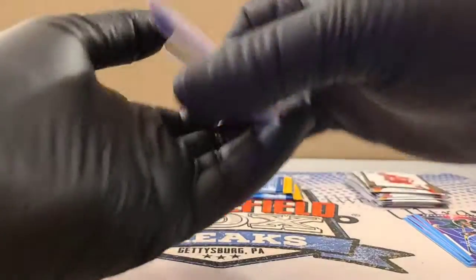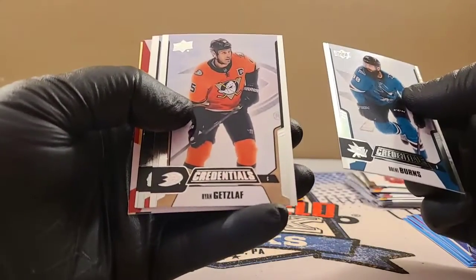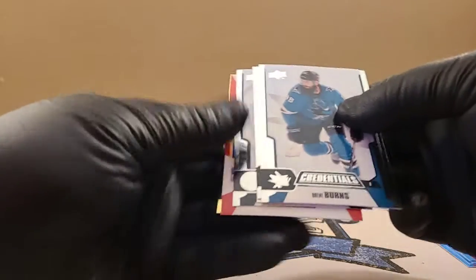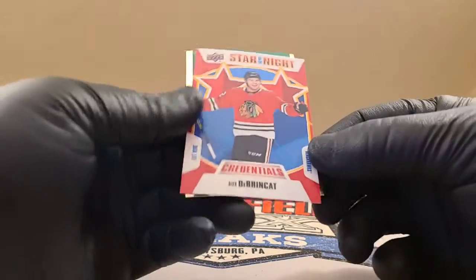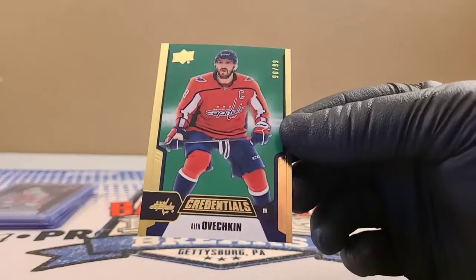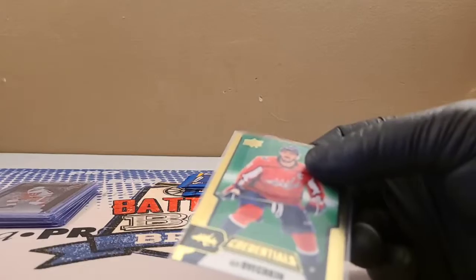Brent Burns, Sharks; Ryan Getzloff, Ducks; Jonathan Tavs for the Blackhawks; Connor McDavid. And Brinkat Star of the Night for the Blackhawks, followed by Ovechkin, Capitals — number 90 out of 99. That's cool looking. There you go — another numbered card.